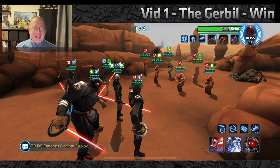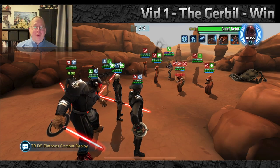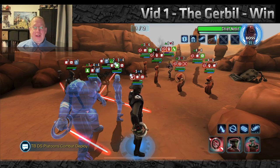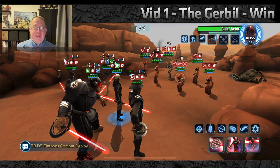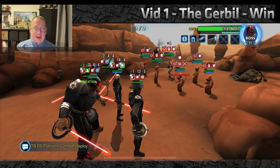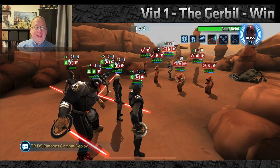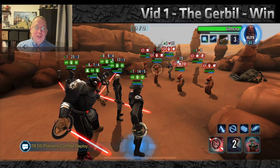Here's my battle video. The Jawas open up and immediately I'm confused, because normally you want Seventh Sister to use her ability block first special — for each buff on an enemy, it removes it and adds a stack of purge. But since he had no buffs, I only got two stacks. Then the Jawas manage to stun Grand Inquisitor and Ninth Sister, which is scary, but Fifth Brother removes the stun with his first special AOE. That also pulled Scavenger out of stealth.